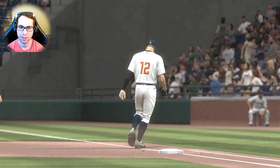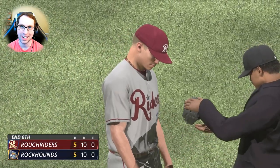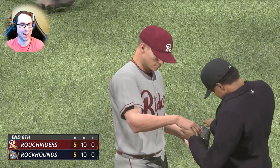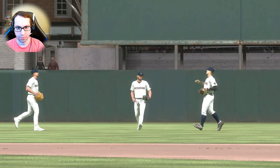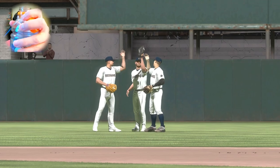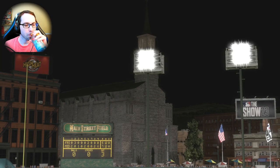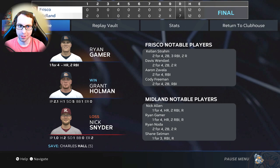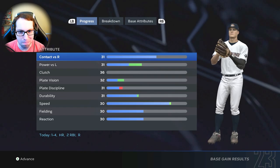Beautiful pitch — a gorgeous two-seamer. That's out number three, three up three down. We're through six full, all tied — 10 hits to 10 hits, 5-5. What a game — Rough Riders against the Rockhounds. 12 runs total on the board. Home run, two RBIs — on to the next one, plenty of baseball left.